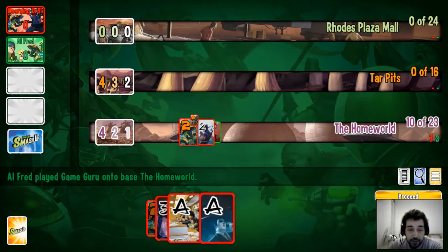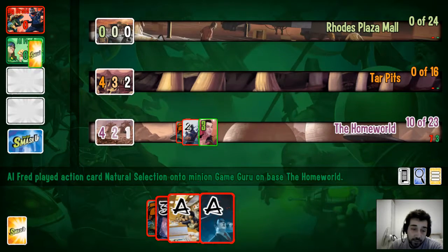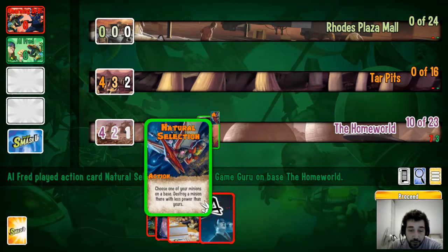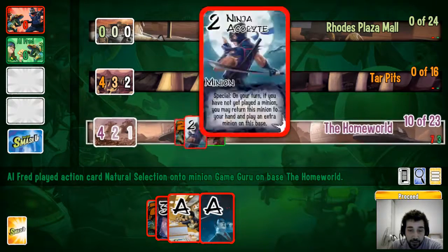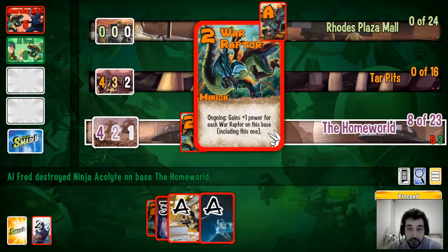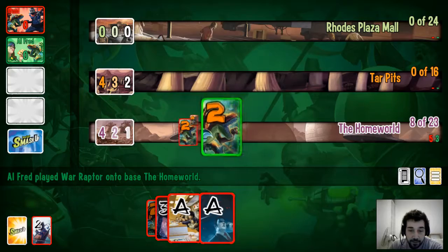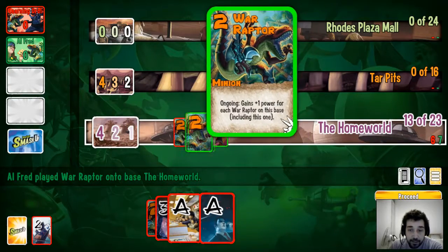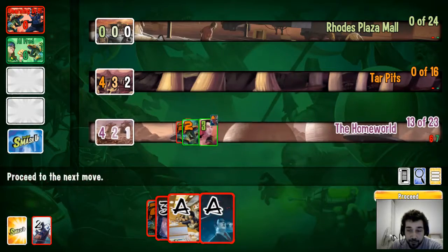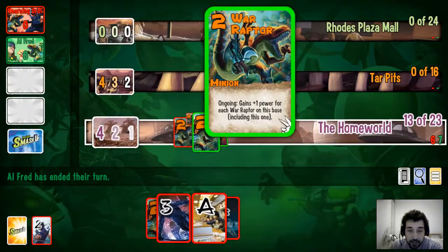At the bottom it tells you what's happened — he's played Game Guru, who is not affected by other abilities. He's also played an action card: choose one of your minions on the base and destroy a minion there with less power. So he's going to destroy my ninja because he has more power, but he can't destroy my War Raptor because it takes into account all the power boosts I've given it. And he's going to play a War Raptor, so both of our War Raptors are going to gain bonus points from that.